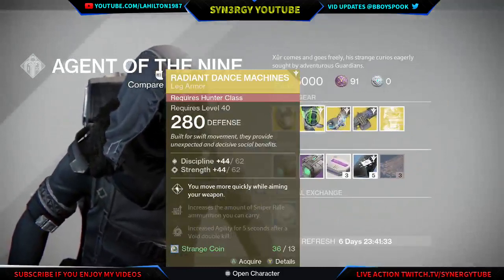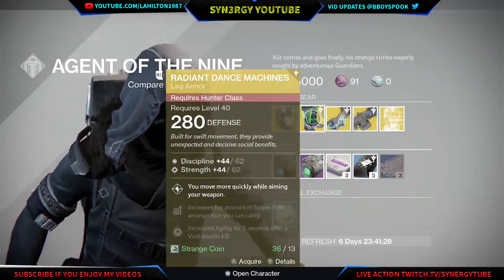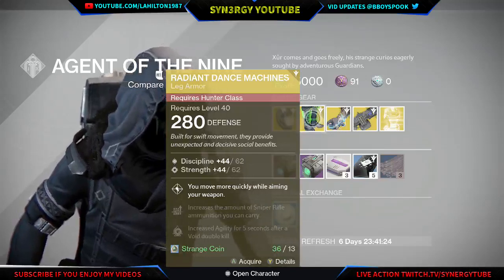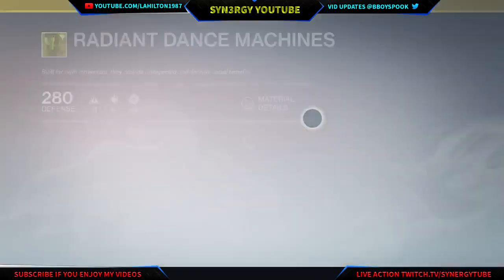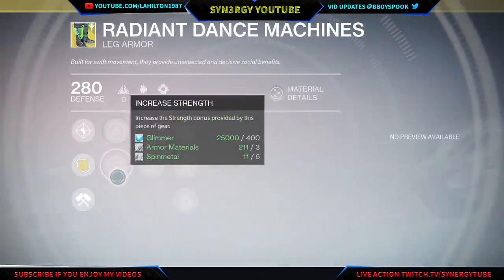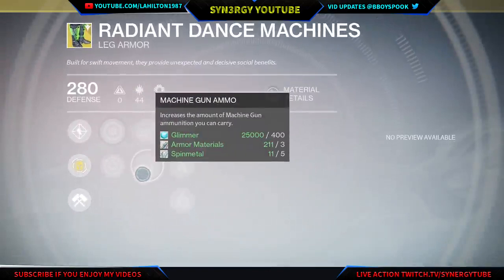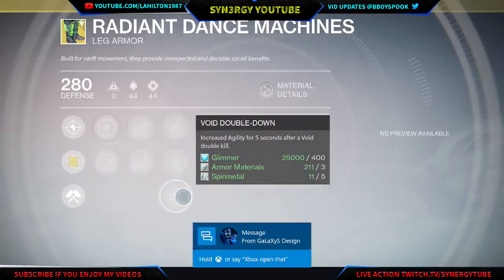The next one we have is the Radiant Dance Machines, which has quite a nice roll for hunters that are Shade Steppers. You've got Discipline and Strength on that, and you move more quickly while aiming your primary weapon. If you combine that with the meter I'm not sure if it stacks, but it's definitely worth trying. You've also got increased Discipline, Strength, sniper rifle ammo, machine gun ammo, and Arc, Solar, and Void double down.